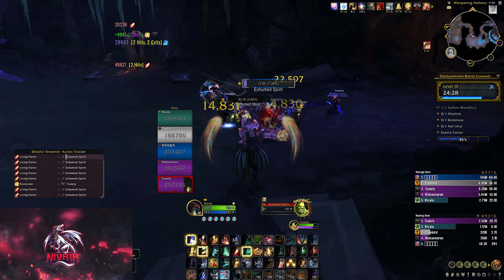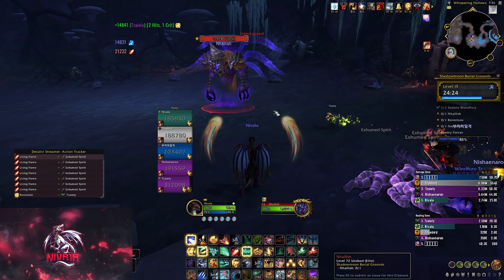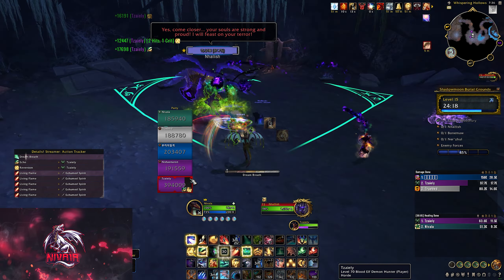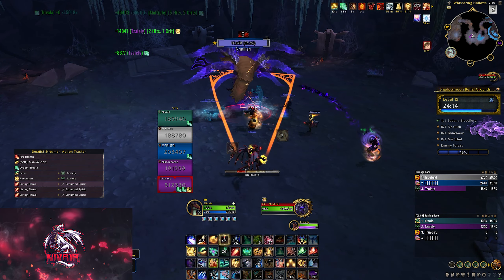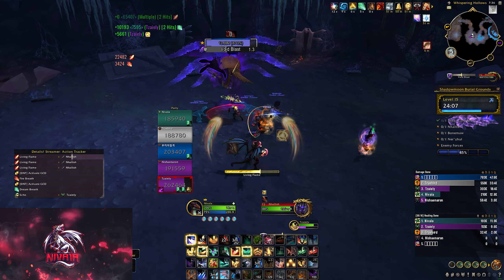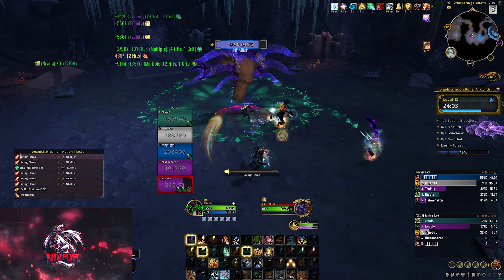This next boss is pretty simple as long as you don't get hit by everything. Let me put everything I have on the tank, because he's going to be taking the most damage whenever he does the frontal. There it is. I'll put an Emerald Blossom on him — plus the HoTs should work nicely.